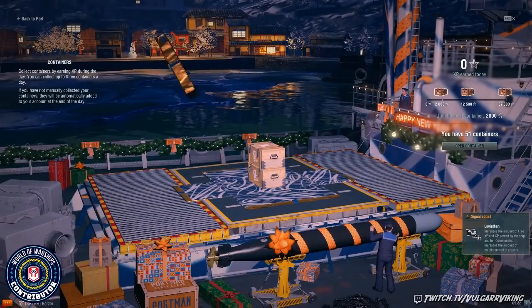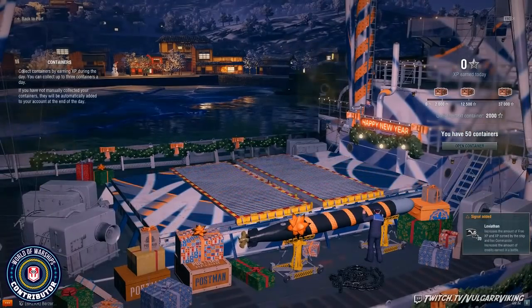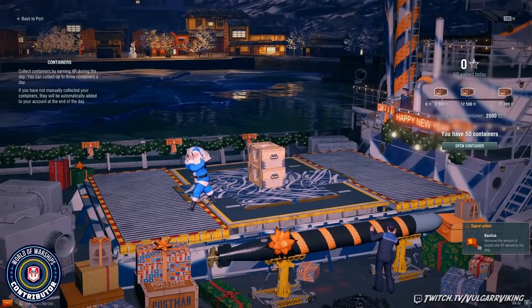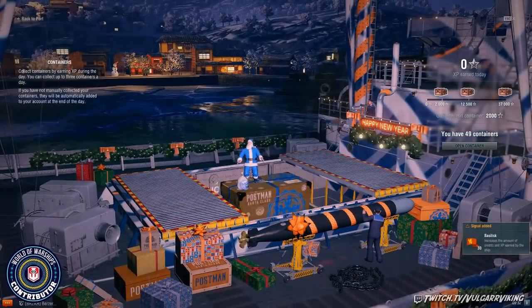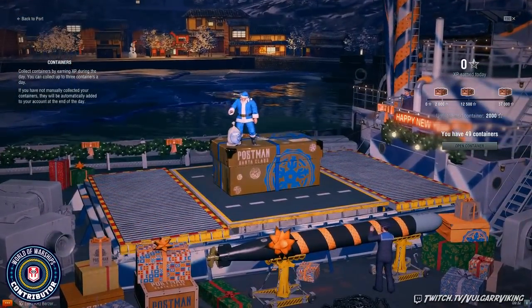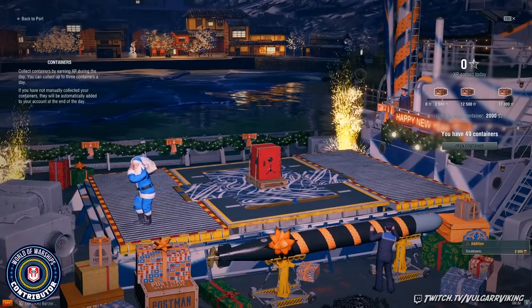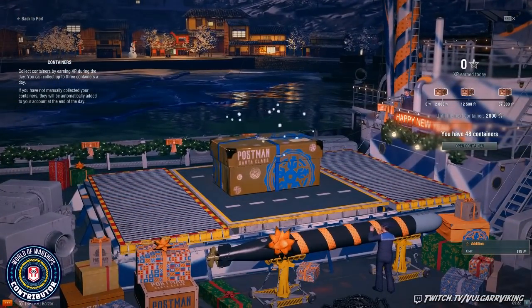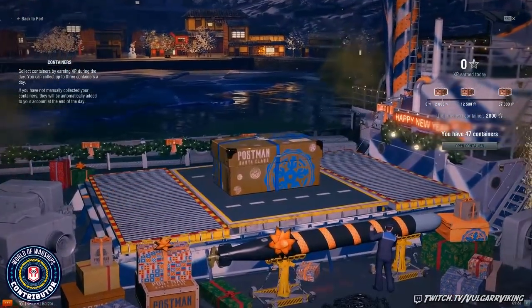We got some more flags. I'm trying to save up doubloons and free XP because they're going to be removing both the Musashi and the Kronshtadt from the tech tree for purchase very soon, and I still do not have the Kronshtadt. So all these doubloons and any free XP are going to come in handy for finishing that off if I'm not able to grind it in time. More coal — I don't need the Musashi, I already have that, but I do need the Kronshtadt.